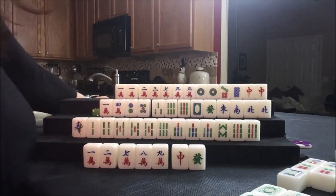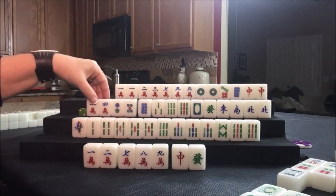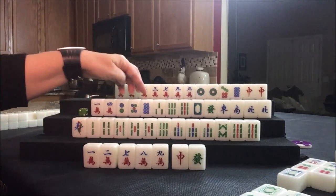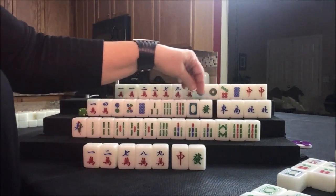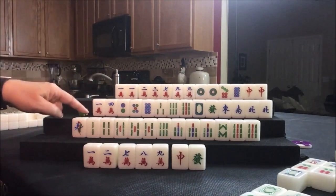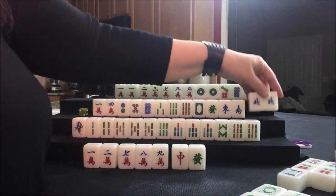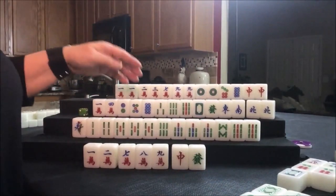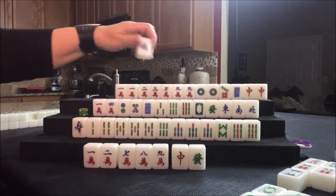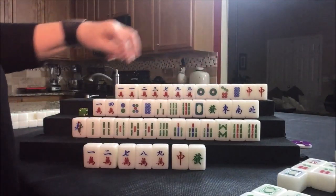Here we go — eight dot. One, four, seven; two, five, eight; three, six, nine. Now, one, four, seven; two, five, eight; three, six, nine. Red and west. I wonder if this is a winning hand here — this is what I need to check on. For the greater and lesser honors and knitted tiles, they're all singles. So we need to discard this, and they're going to be ready to win on a red dragon, west, or seven crack.